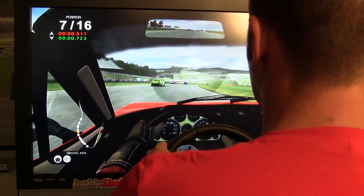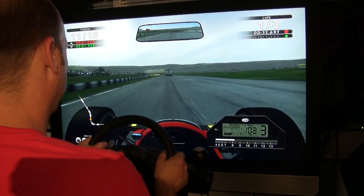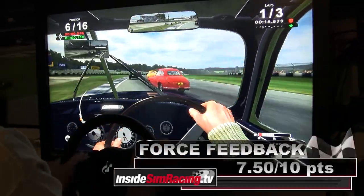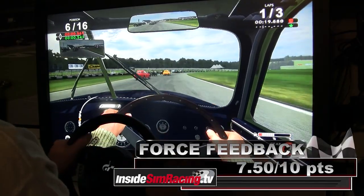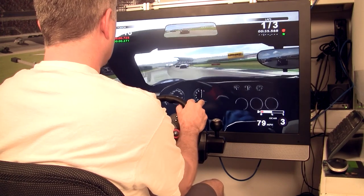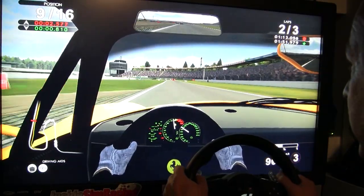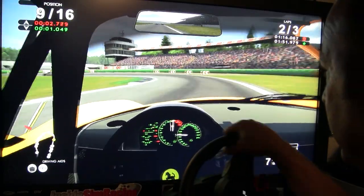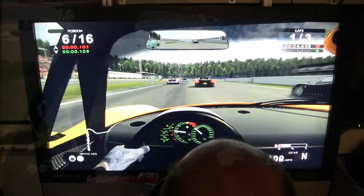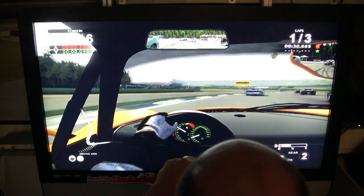That takes us to force feedback. It has no support for the T500, which takes a huge point out of it. We gave it 7.5 out of 10 — that's a C grade, and I think that's what it deserves. It felt good on the G27; I felt rumble strips and weight transfer, but not spectacular. If the rest of the game were more polished and the physics were better on the higher-end cars, it would have made the force feedback feel better. The clutch works and everything works, but — C grade, maybe B minus.